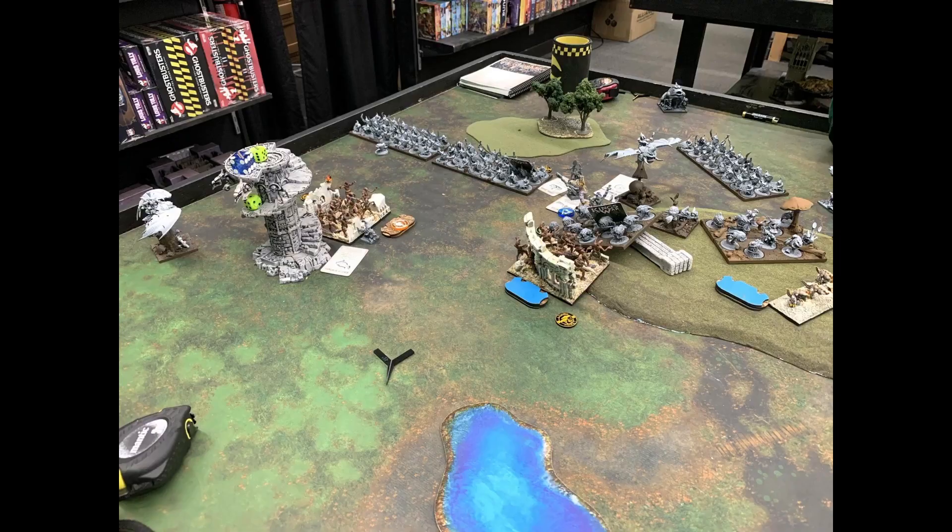Turn three for the Varangur. My opponent left the Banggit within charge range of my Draugr, so the Draugr take that charge — I only need one wound for double ones. Magnild charges the inspiring Whiz, wanting a waiver on the Maw Beasts since the Crystal Pendant would blow up on me, but a waiver makes it nearly impossible for my opponent to pick up their nearby token next turn — especially with my Draugr ready to block charges.